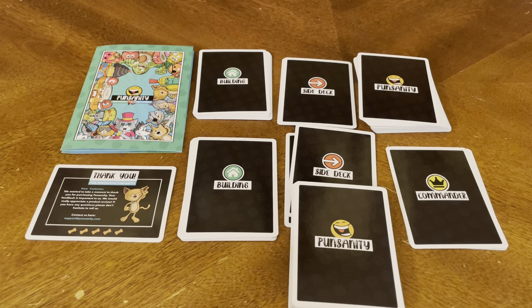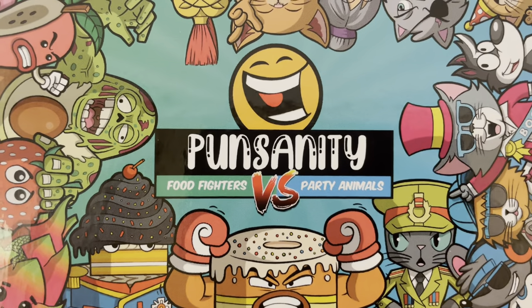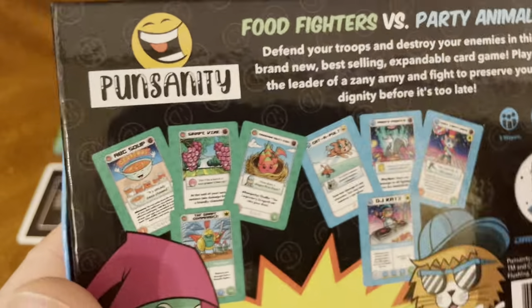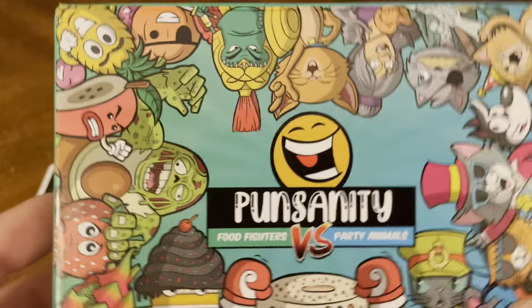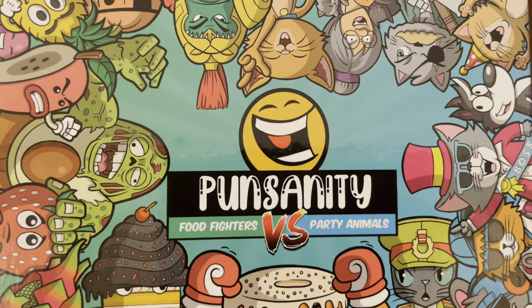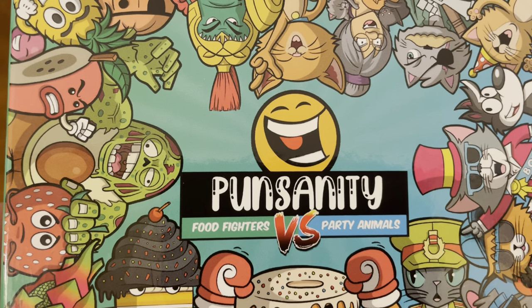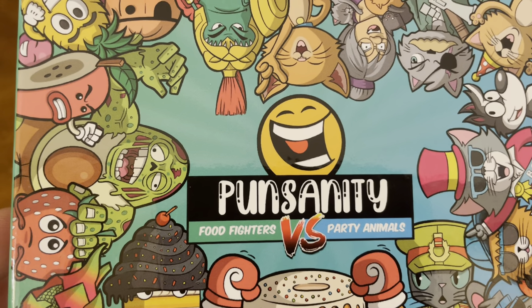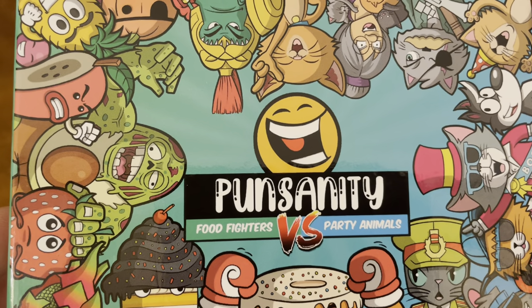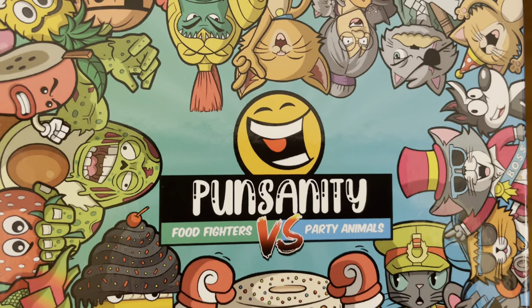So that's everything that's included, and that concludes this unboxing of Punsanity: Food Fighters vs. Party Animals. Again, this game is for two players, lasts about 20 minutes, and is for ages 10+. As always, thank you so much for joining us. If you enjoyed it, give us a thumbs up, leave a comment below, and hit that subscribe button to stay up to date on any new content. Be safe, be well, enjoy the rest of your day, and we'll catch you on the next unboxing video.